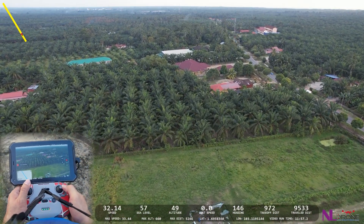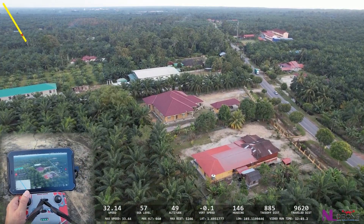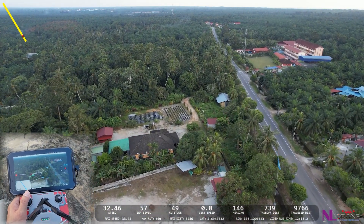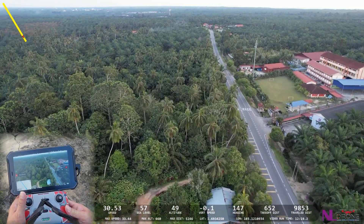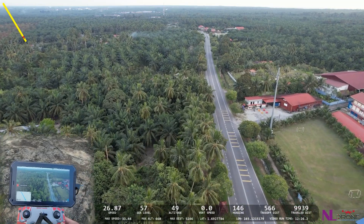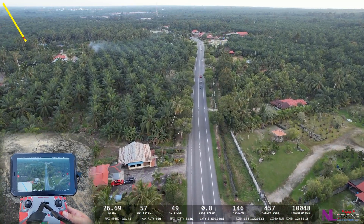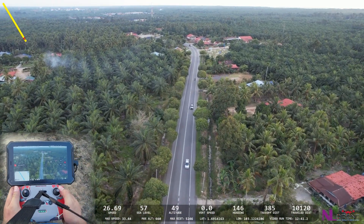Almost reached to the home point — still got 900 over meters. There is my home point. We just wait — actually we still got 25 percent, still quite a lot. Now no wind, so the aircraft will fly back and the battery won't drain very fast. Almost reached to the home point, 300 over meters.